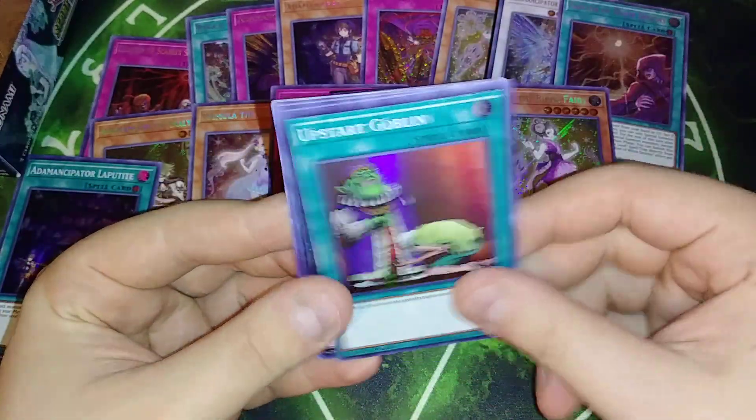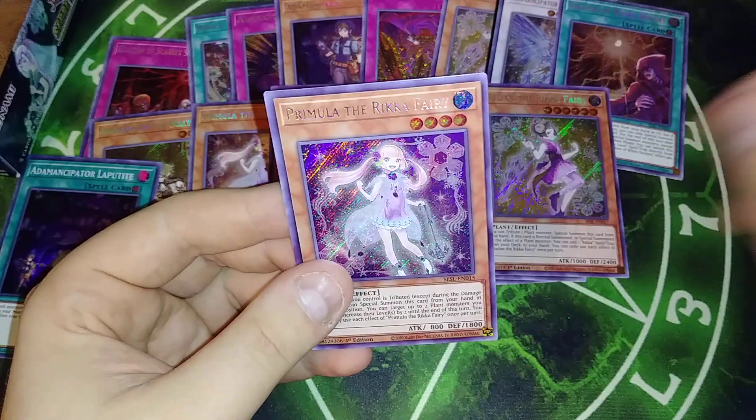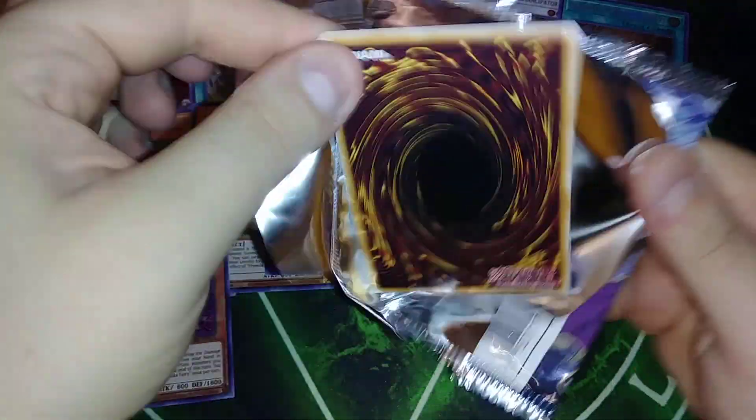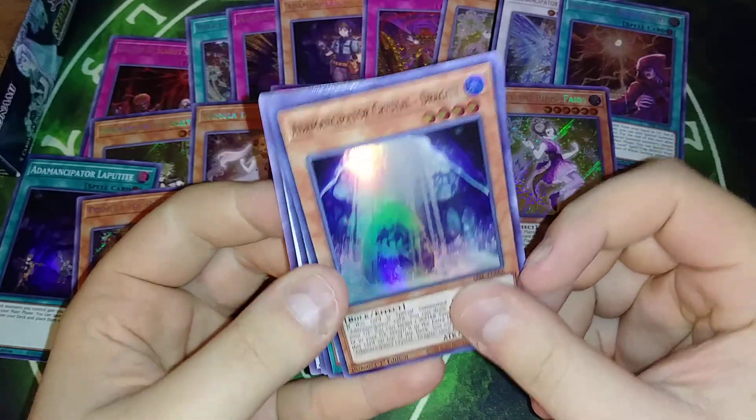Rock Bombard, Upstart, Rika Queen, Trap Trick. And I promise I'll quit calling you Golden Gucci Lord if you come out. I promise, quit hiding. I promise, I won't do it.